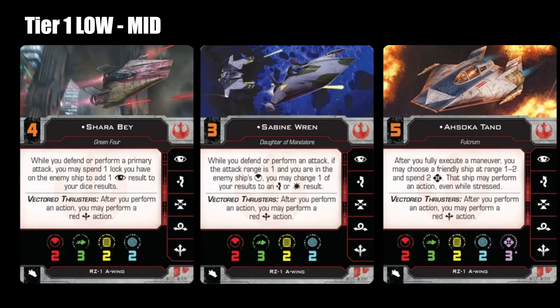Because the A-Wing is such a tier 1 ship in its own, there's a lot of pilots that, in my opinion, I consider tier 1. So we're going to split tier 1 into two halves — there's going to be a low-mid tier 1, and then there's going to be a mid-high tier 1.